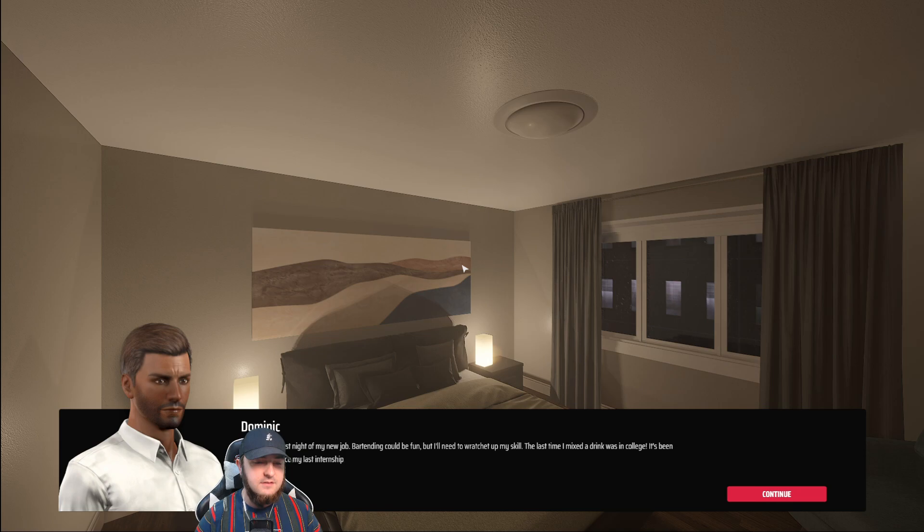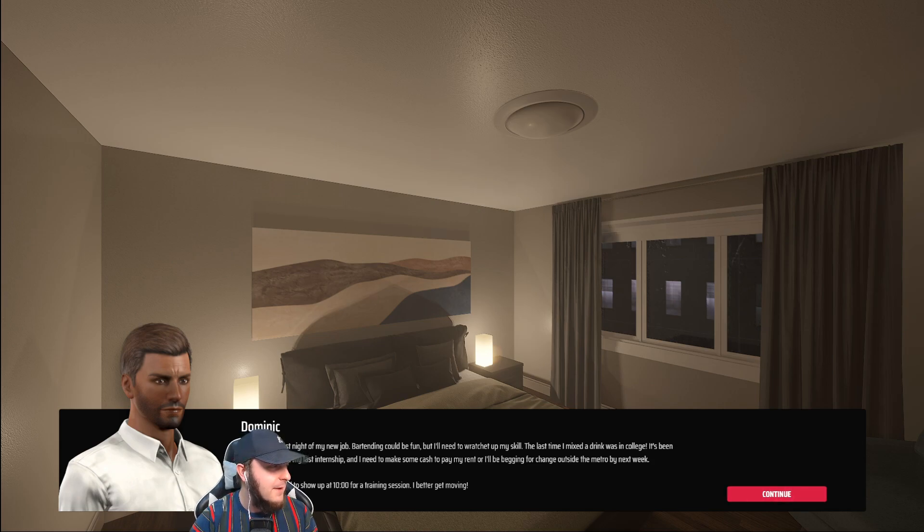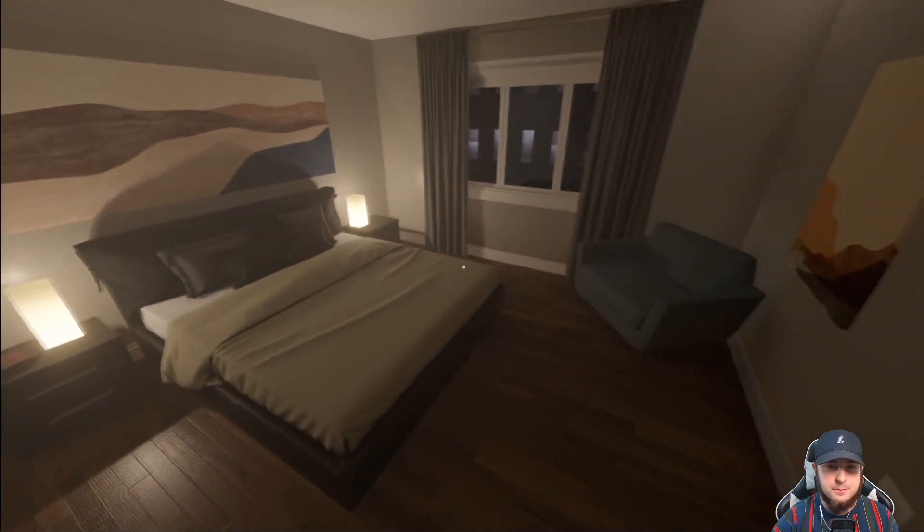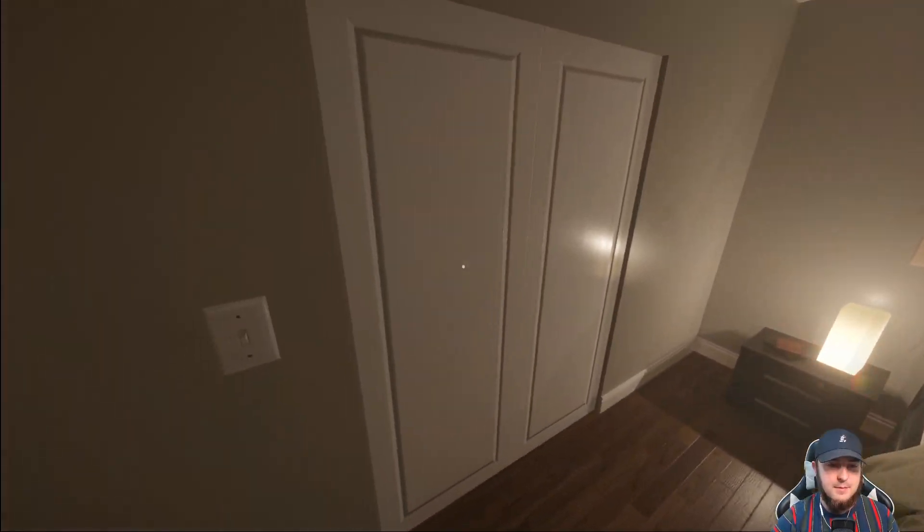So this is Dominique. The subtitle text is very, very small. Sorry about that. Dominique says: 'Tonight's the first night of my new job. Bartending could be fun, but I'll need to ratchet up my skill. The last time I mixed a drink was in college. It's been two months since my last internship, and I need to make some cash to pay my rent, or I'm begging for change outside by the Metro next week.' So we play as Dominique, which is kind of cool. The assets in this game are directly from Metro Sim Hustle, and that's okay because Metro Sim Hustle is really fun and really good.